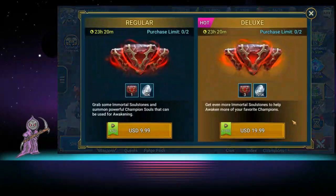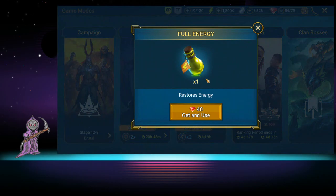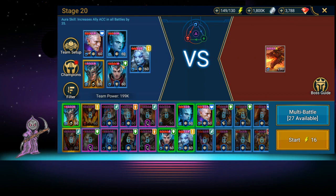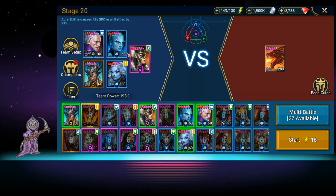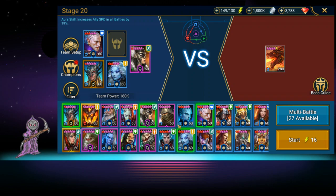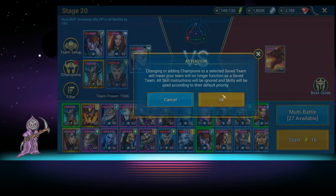Let's use her in some battles. We're going to try Dragon's Lair stage 20. I'm going to pull out one of my usual heroes and put Hi Katoon in as the lead to see if the speed boost will help at all.